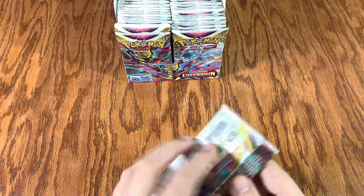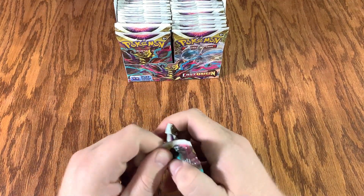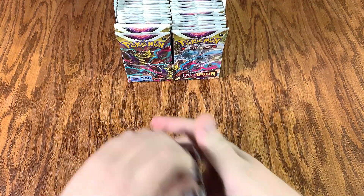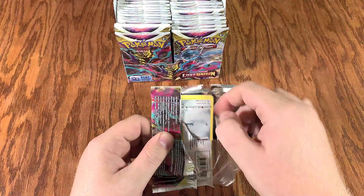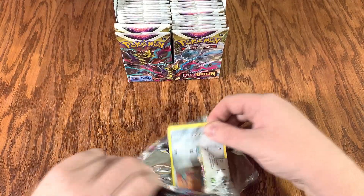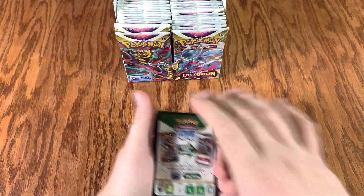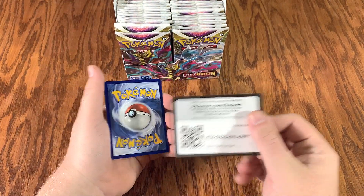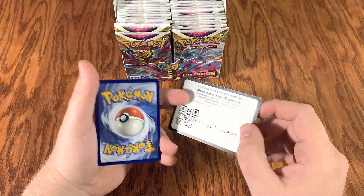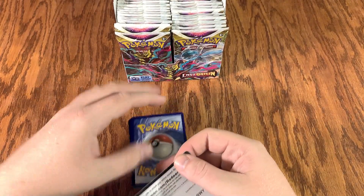Two guillotine packs right at the front, let's get it. Tear it up. Black bars — always a good sign. Get them codes. Man, that feels kind of flimsy to me. I don't know. That's strange.